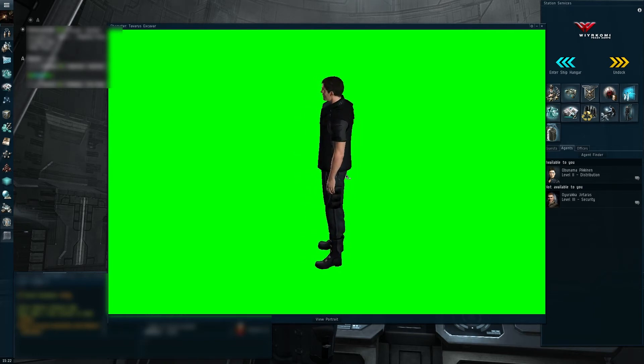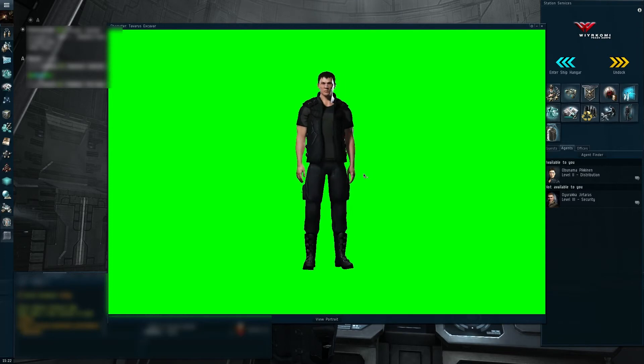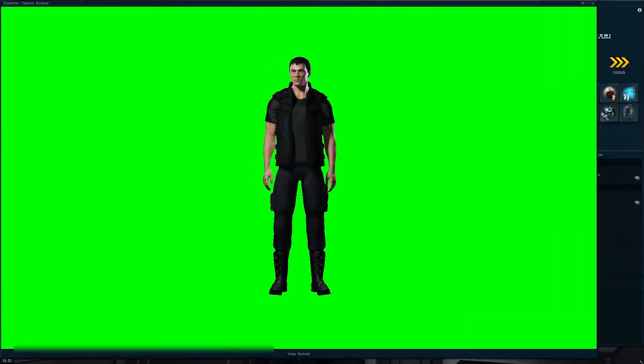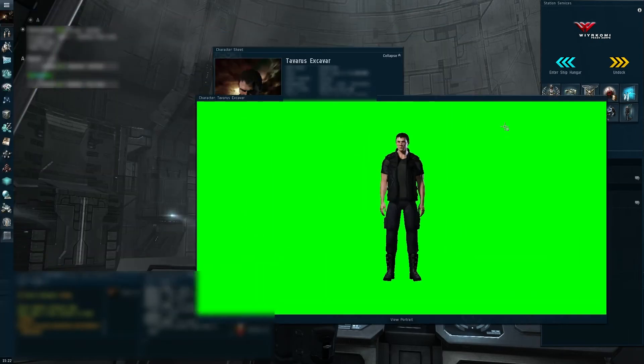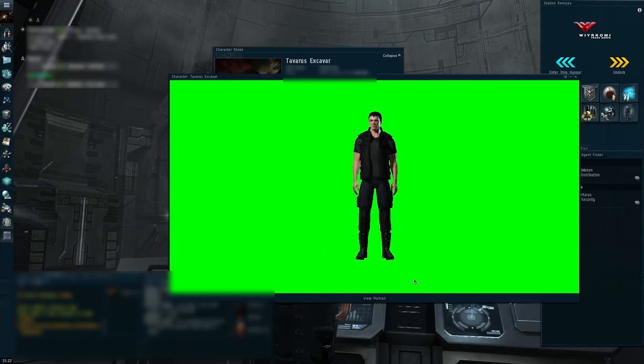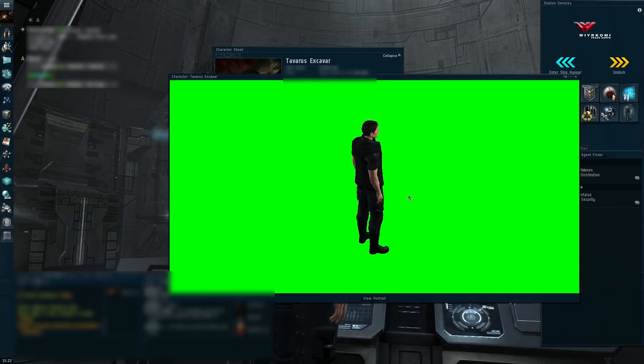Now there are a couple of things we can do from here in order to capture this. We can make the window as large as possible. In my opinion, when you're working with video editing software, the larger in pixel the assets you have, the better. Now we could use the standard print screen functionality of EVE for a screenshot, but that will give you a nice rough outline of your character, just not really posed in any meaningful way.